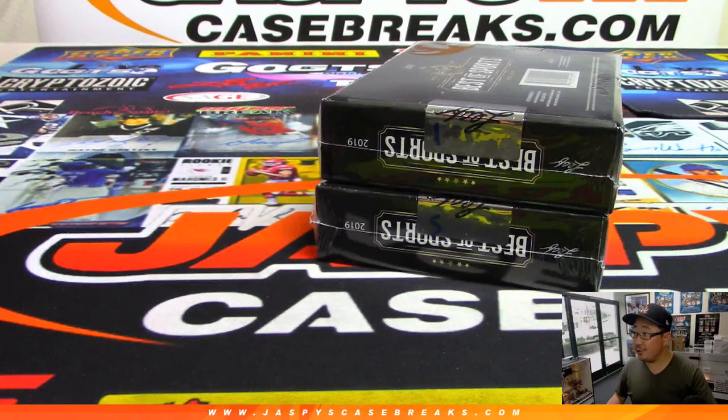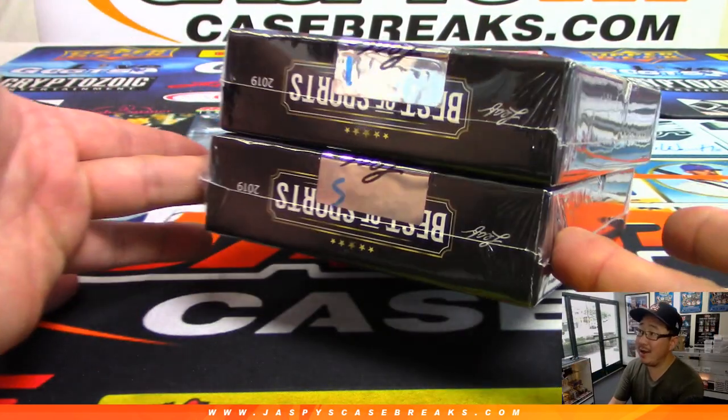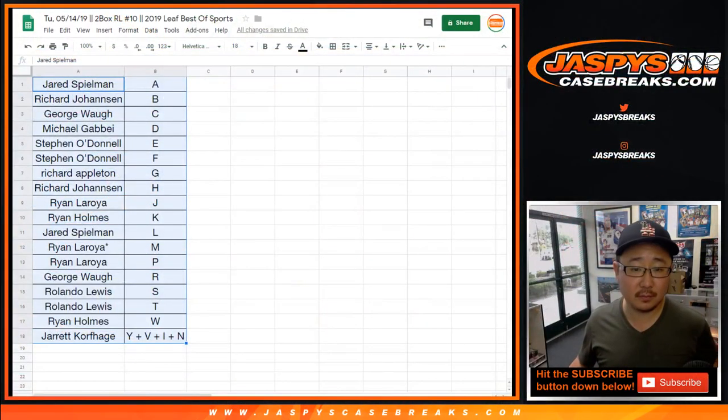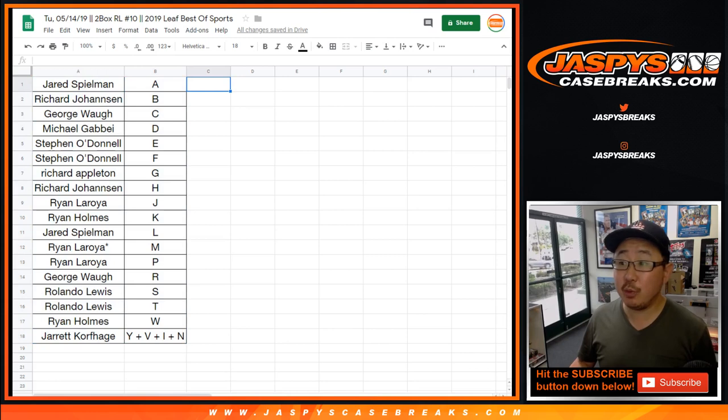And these are the last two boxes right here — it's going to be box 1 and 5. This break is last name, first letter of their last name. So Kareem Abdul-Jabbar goes to A for Abdul-Jabbar. Karl-Anthony Towns, his last name is Towns, goes to T. Charles Barkley, B. Ichiro Suzuki goes to S.